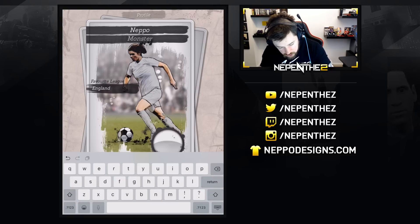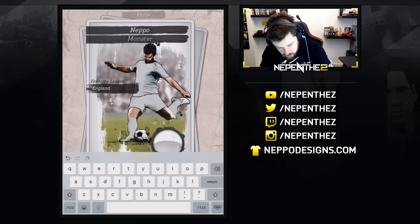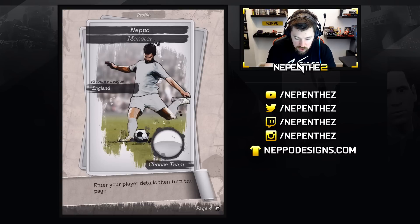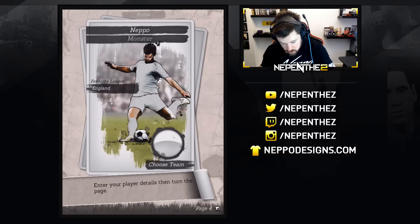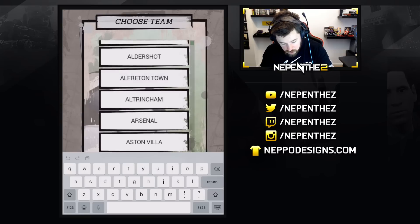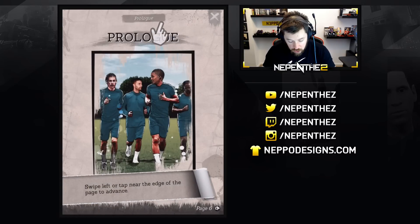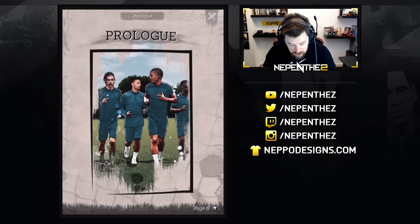Nepo Monster, Manchester, England — and we want to tap. Hey, that looks a little bit like me, there we go. Enter your player details, then swipe to turn the page. Swipe. Choose team — Arsenal. Swipe. There we go, I like this so far. Right, prologue. Swipe left or tap near the edge of the page to advance.